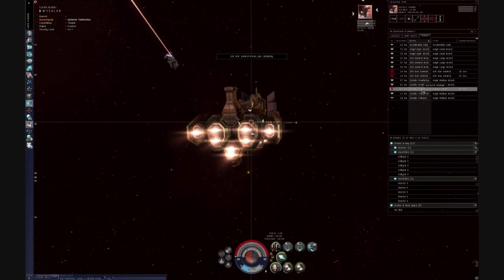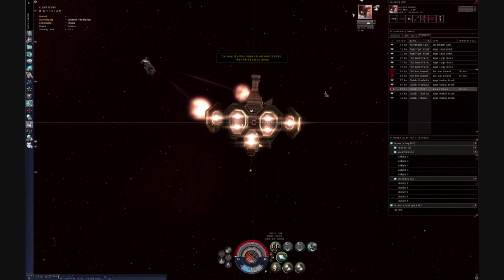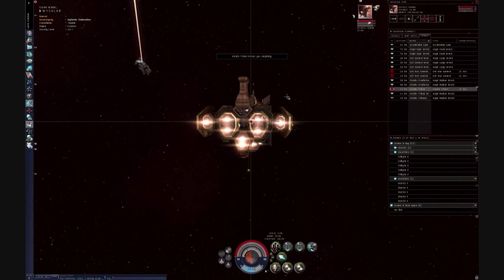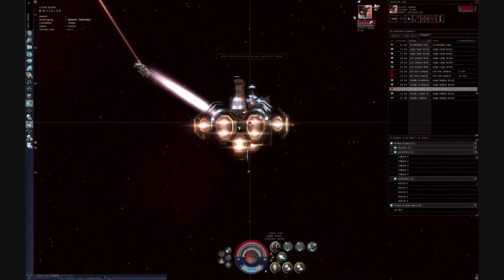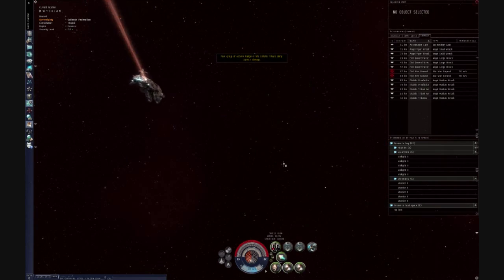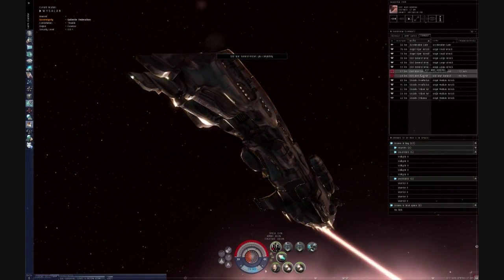The Kronos has a high bonus to tracking to begin with, but this tactic will work in any gun-based ship — whether it's a frigate, a cruiser, it doesn't matter. Any size, any type, any race ship, this will work.